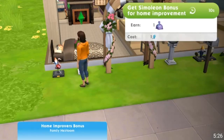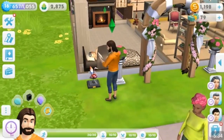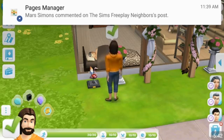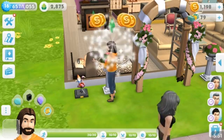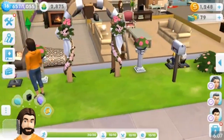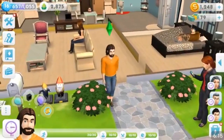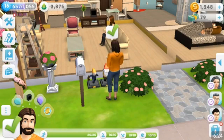If you tap on the gnome it says 'Get Simoleon Bonus for Home Improvement,' so we're just going to tap on it. Every so often you just tap on it and see if it'll give you simoleons. Let's wait for that notification to go away so we can see what happens — I want to see how many simoleons we get. I have 1,198 simoleons. Let's see — okay, we get a good bit! Get random XP boost — so we're going to go ahead and do this. I have 657 out of 1,055, so let's see about how many we get from doing this.